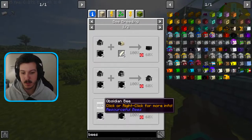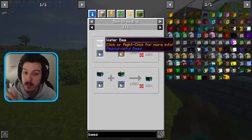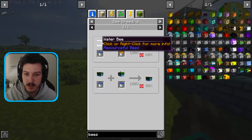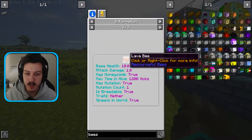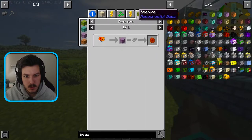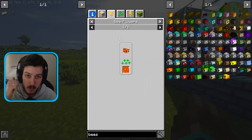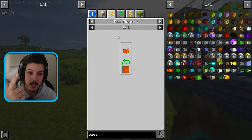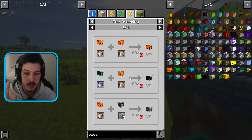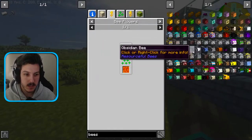But there is another step. To create the obsidian bee I had to find a water bee — not too hard but a little difficult since you have to find it on a river — and I also had to find a lava bee from the Nether. So from the Nether you need both the magma bee and the lava bee. The water bee and lava bee breed to make the obsidian bee, which we already have.